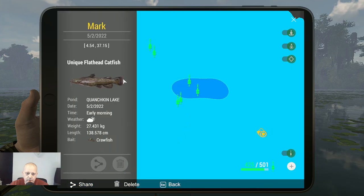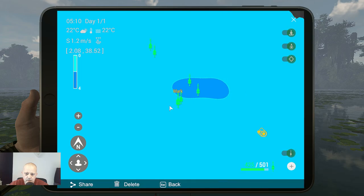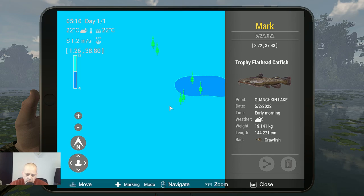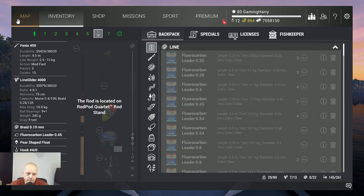And this one is the unique flathead catfish — 27 kilograms — crawfish, size 4 hook, also early morning. The coordinates: 4.54 at 37.15. The other unique: 3.72 at 37.43. Now you've got the markers — you can pause the video and place your marker there.